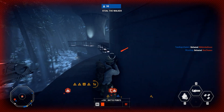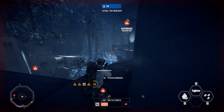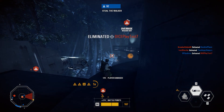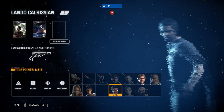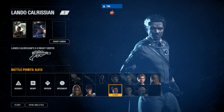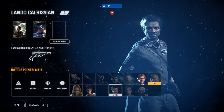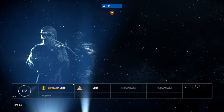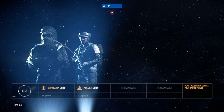Battle points are something you earn by doing pretty much anything in the game, and these can then be spent on vehicles, special characters, and heroes. Depending on how fast you generate battle points — all of which range from very different prices — the heroes are the most expensive ones, whereas some vehicles can be quite cheap to spawn.